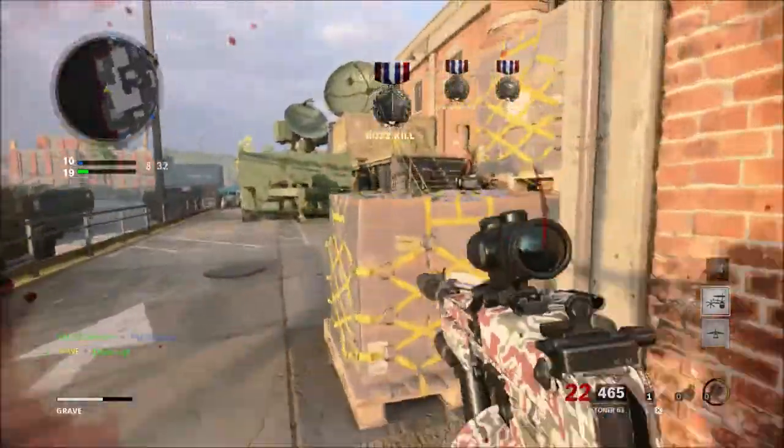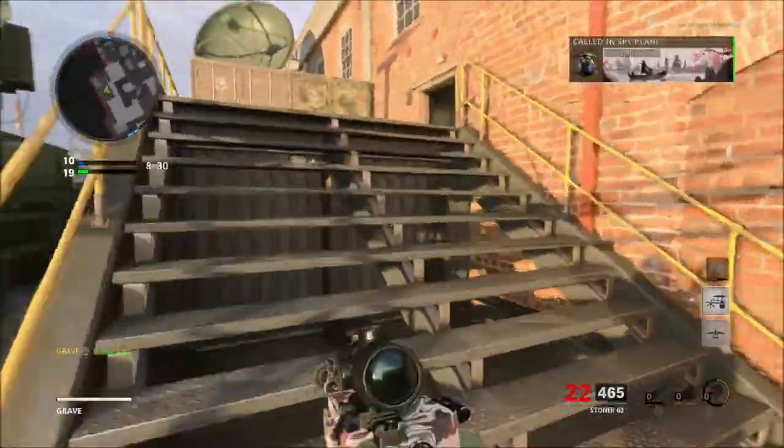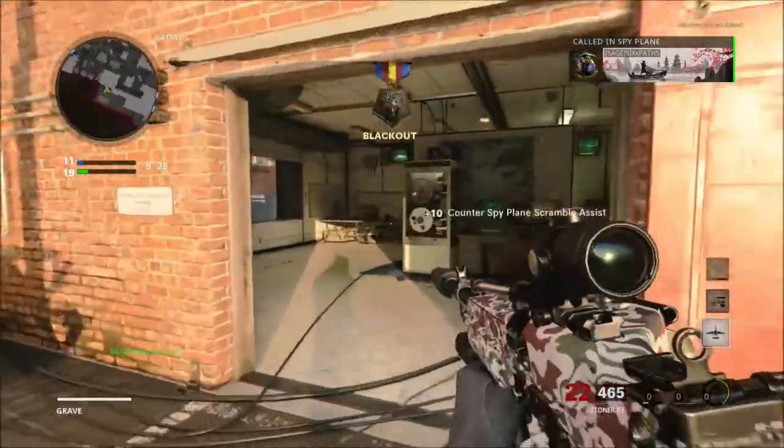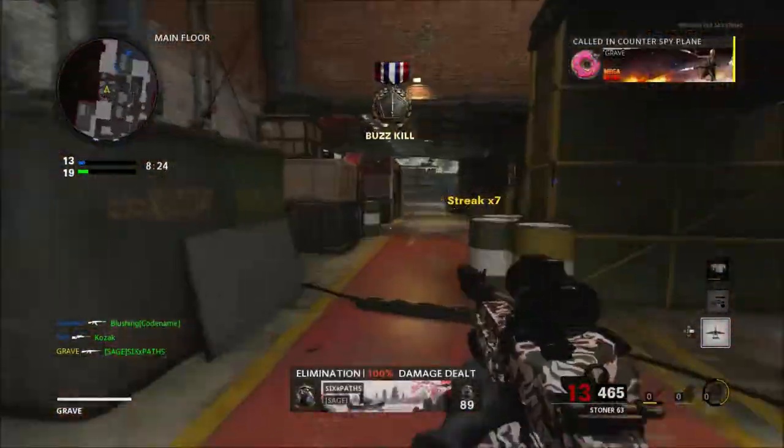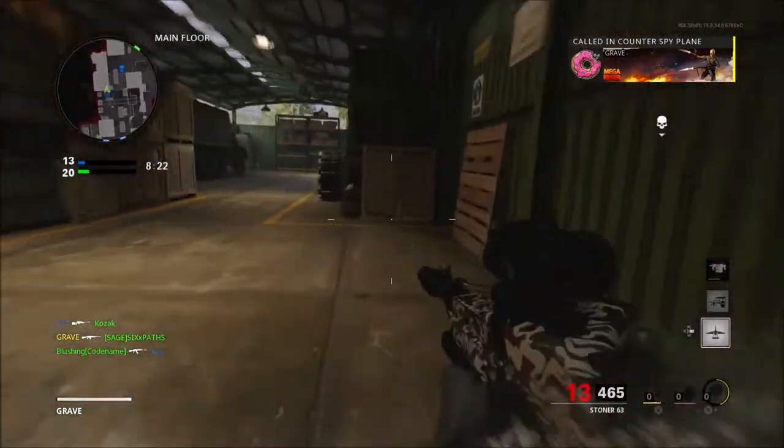That was one of the operator abilities — that was Torx's ability. He had the barbed wire and a shield that had a heat wave on the front of it. This barbed wire pretty much looks to be the exact same — the kind you roll out and block doorways with and things like that.